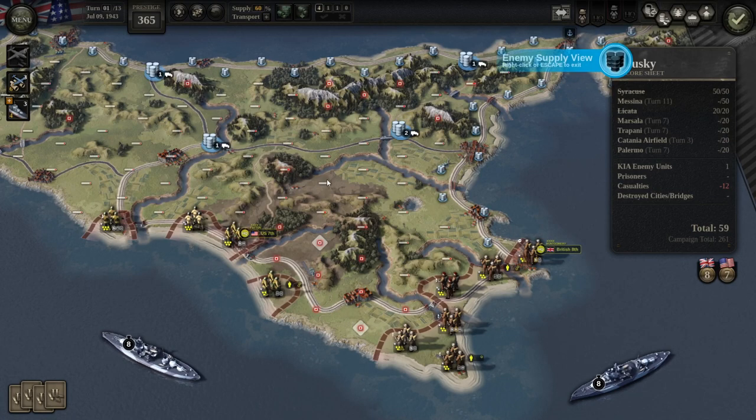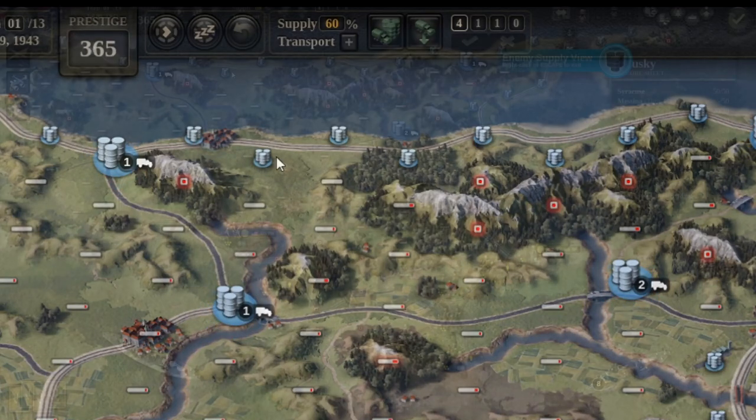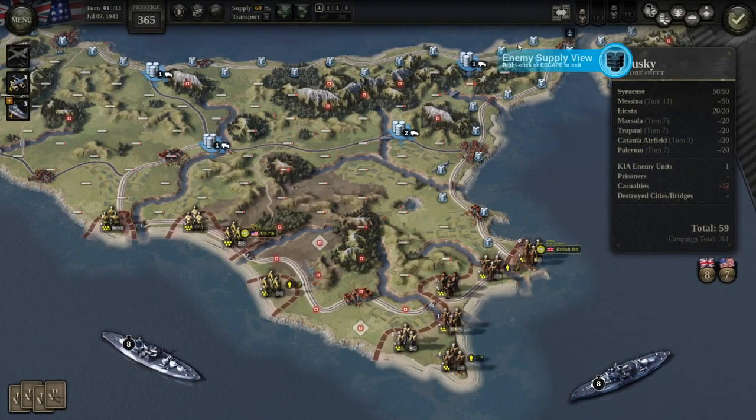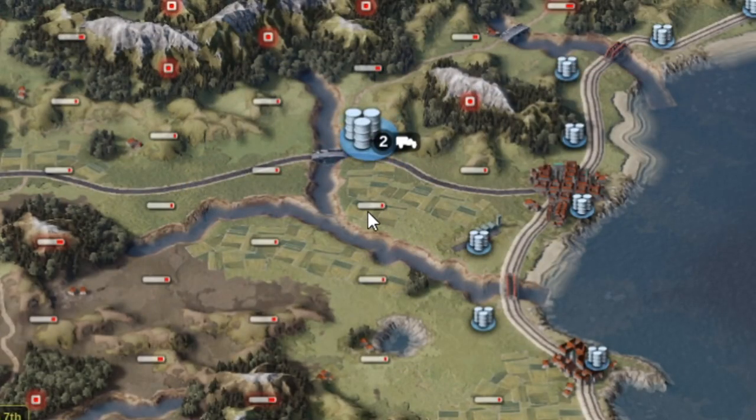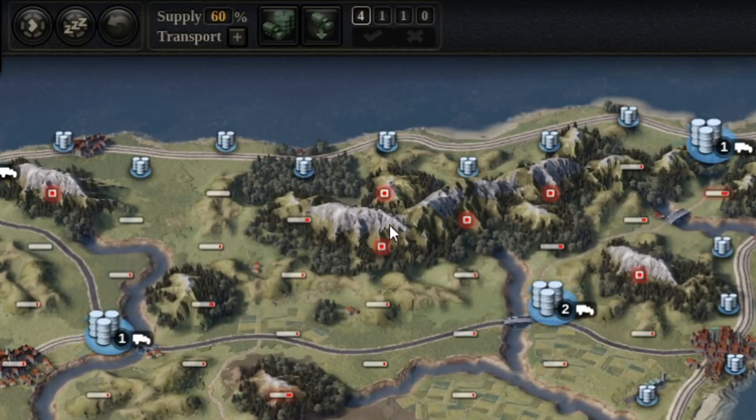Let me show you what is and isn't supplied on the enemy screen, because it's a bit easier. Everywhere you have the picture of barrels, it means that it is completely supplied. Everywhere else, you see a little line divided into red and white. The amount of white tells you the percentage chance of being supplied. For example, this is almost filled up — so about 90% chance of being supplied, 10% chance of being unsupplied. These little white squares with red in the middle mean that it is unsupplied.